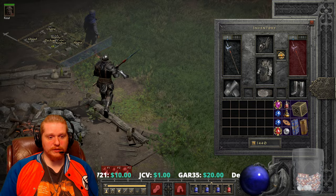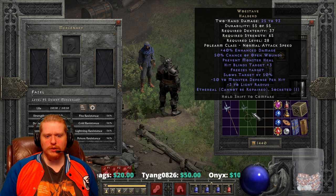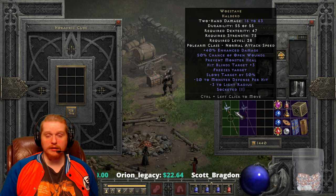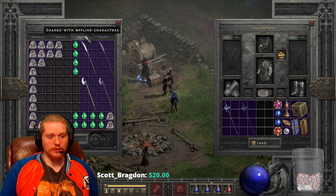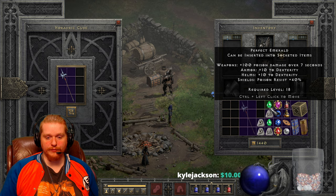The interesting thing about the Woe Stave halberd is that you can upgrade it. So if you find the ethereal version and your mercenary just doesn't have enough damage, you can upgrade it. This weapon can be upgraded a total of two times: number one from a halberd to a Bec-de-Corbin, and number two from a Bec-de-Corbin to a Great Poleaxe. Both upgrades have their own specific uses. To upgrade from a halberd to a Bec-de-Corbin you need a Ral rune, a Sol rune, and a perfect emerald.